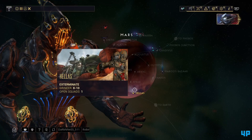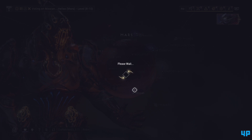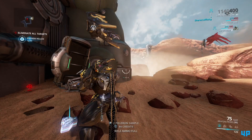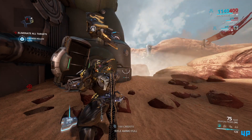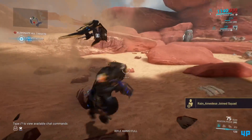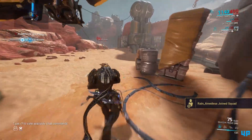Second of all, you need to choose a mission on Mars so you can scan the Cephalon fragments in order to get this Phobos Junction open. So I chose the Hellas Exterminate mission and was just going around killing everyone looking for the Cephalon fragments to scan with the Codex scanner.